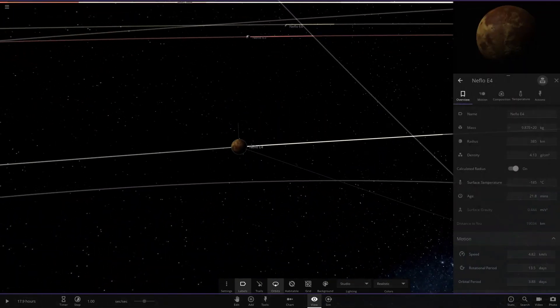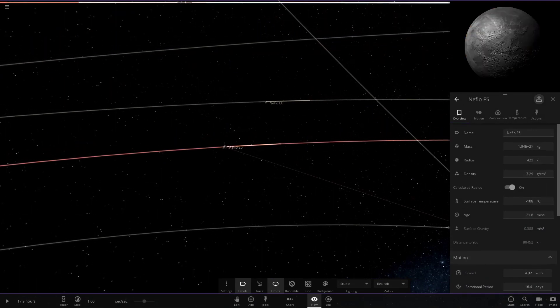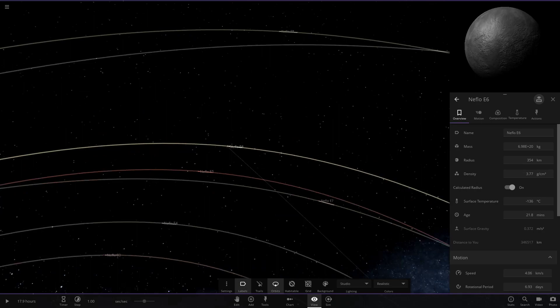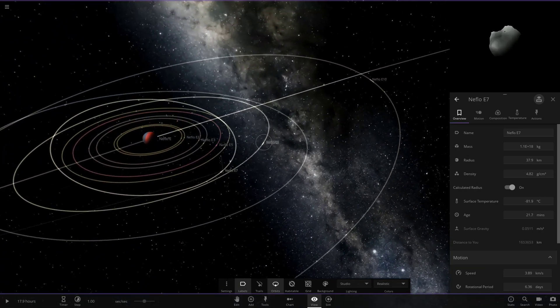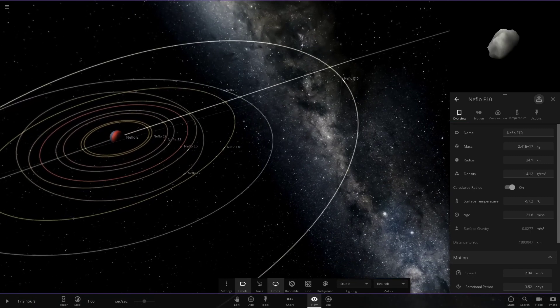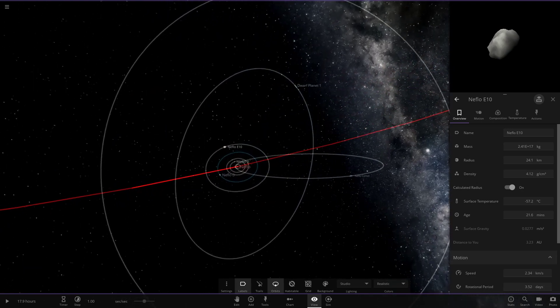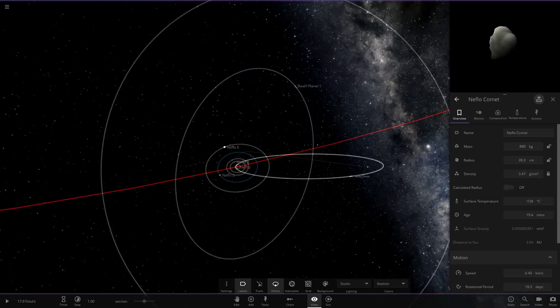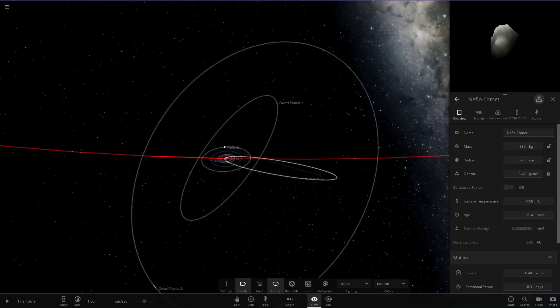Moving through the remaining moons — some more notable ones, then smaller minor ones — and then number 8 and number 10, which look to be minors. Now moving to a comet first — a small little asteroid with one of those extreme orbits.